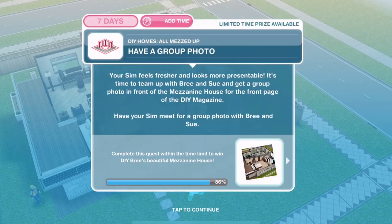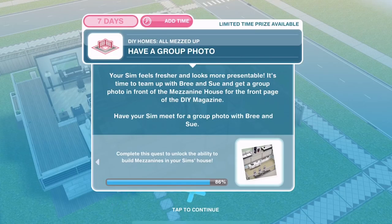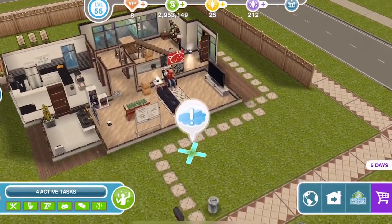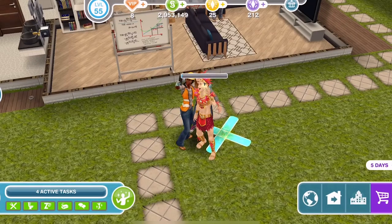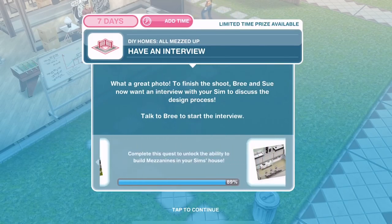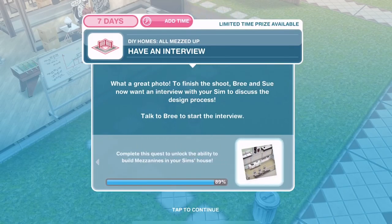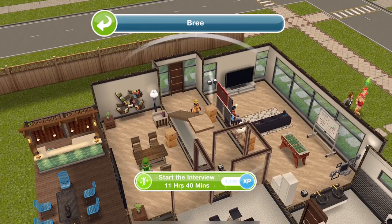Freshen up has finished. Now we need to have a group photo. Your Sim feels fresher and more presentable. It's time to team up with Bree and Sue and get a group photo in front of the mezzanine house for the front page of the DIY magazine. Let's go down to the front yard and have a group photo for five hours and fifty minutes. To finish the shoot, Bree and Sue now want an interview with your Sim — talk to Bree to start the interview for eleven hours and forty minutes.